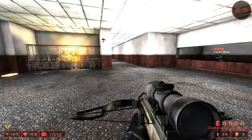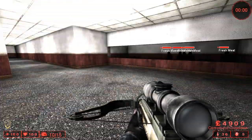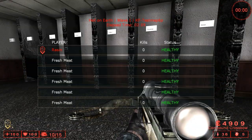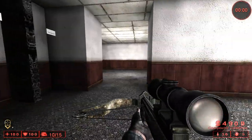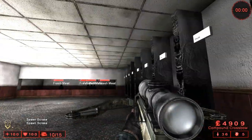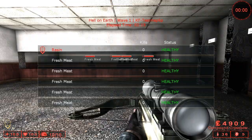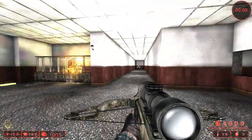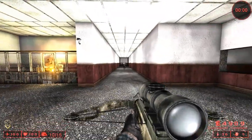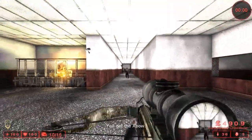What's up guys, it's Blaine, and I'm here to show you some tips on stunning scrakes in Killing Floor. This is a map where you can spawn any enemy you want, and it's equivalent to having six people on Hell on Earth — as you can see, there are technically six people. This scrake is tough, but let's get started.